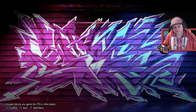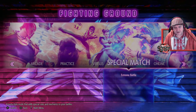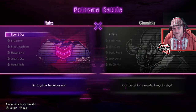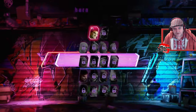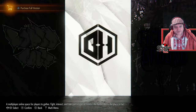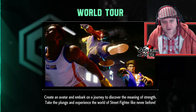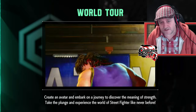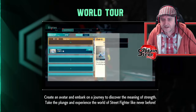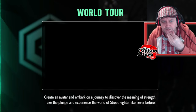Not overly feeling this, people. Let's have a look at the mode select — you've got practice, arcade, extreme battle. Can I choose somebody other than Ryu or Luke? No, just those two. You've also got online multiplayer and then the full purchase version: World Tour, where you create an avatar and embark on a journey to discover the meaning of strength. There are side-scrolly beat-em-uppy bits in there — that could be quite good fun.